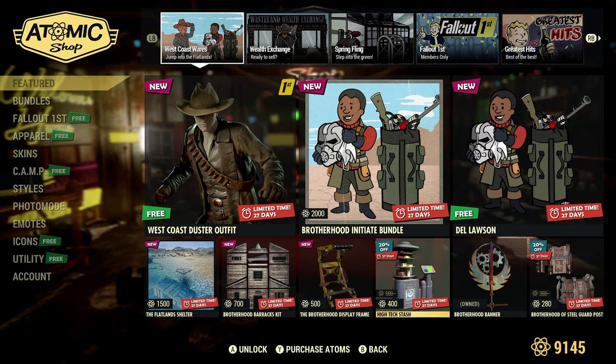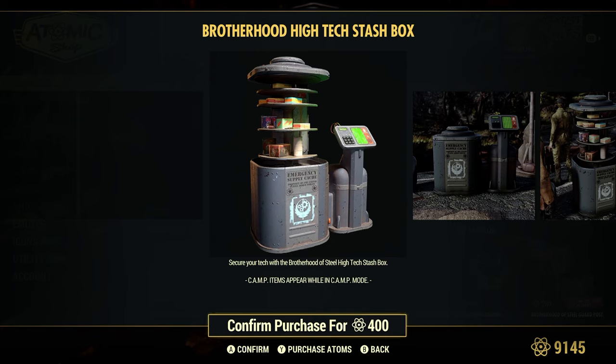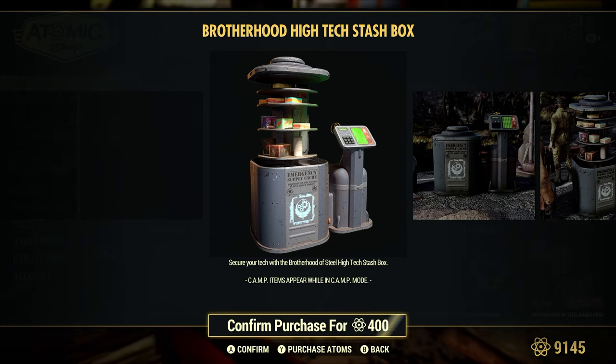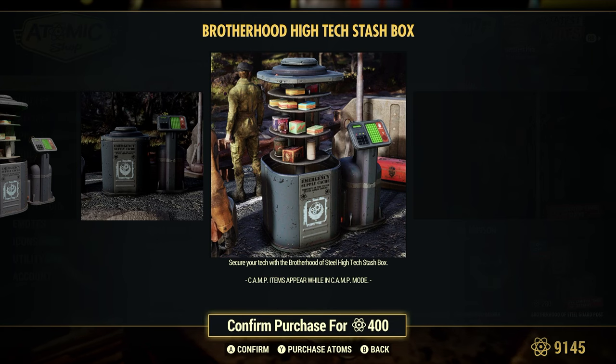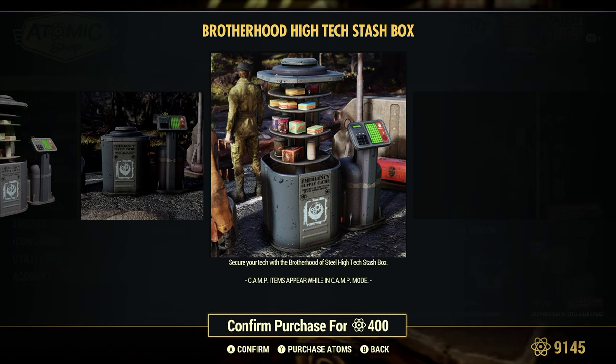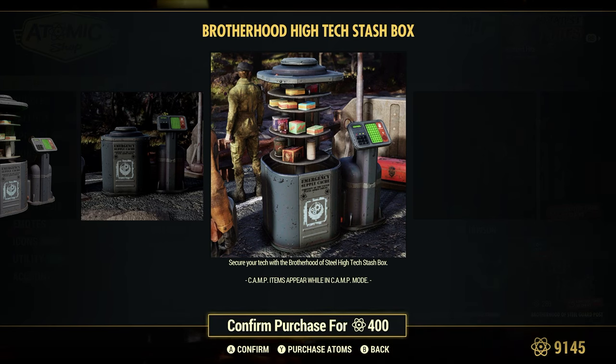High-tech stash — 20% off for 400 Atoms. I have seen this one around. Secure your tech — the Brotherhood of Steel High-Tech Stash Box. When it opens up it has a bunch of stuff on it. We also have that cryo freezer that came out a few months ago — people were saying they wish it had some stuff on it like this particular stash box, which is pretty cool.